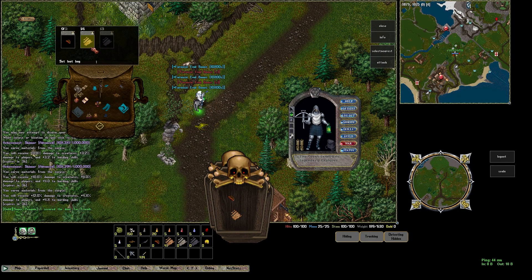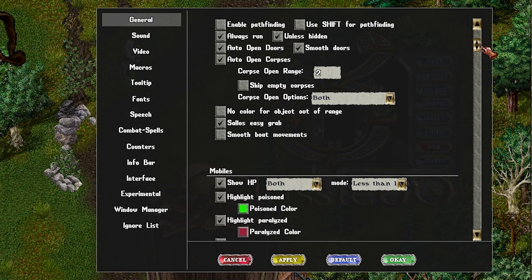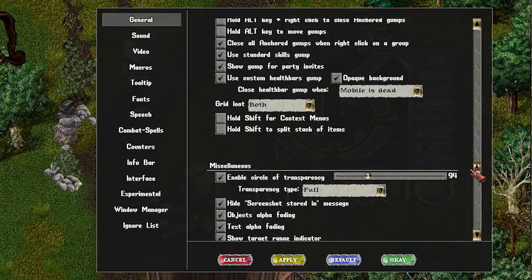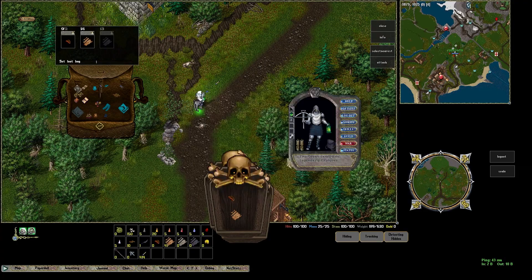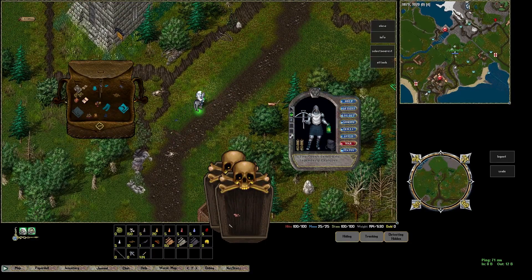I don't know if you guys have this on or not, but this is the auto grid loot. That's under General. If you scroll down to Grid Loot, I have both enabled, meaning that it pops up the corpse and it pops up this grid. I like both being on, because that way if for whatever reason you're clicking and it stalls on the corpse, you can still see it. So you can just click, right-click, click, right-click, click, right-click, and you're done. I recommend setting that up.